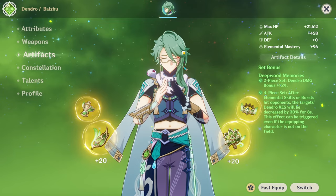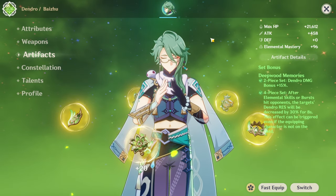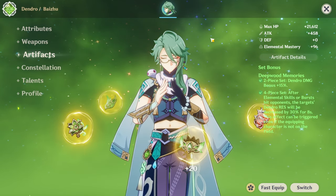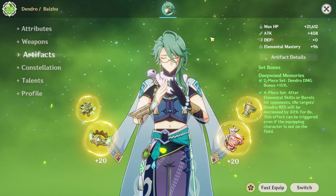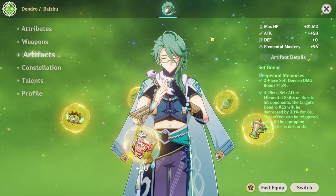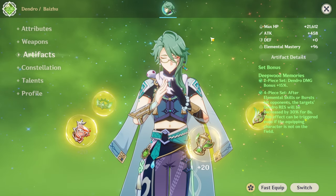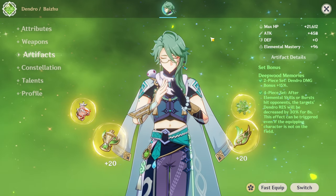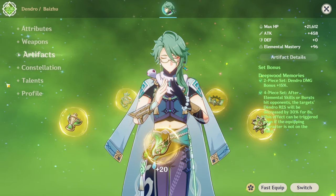As for artifact set, I gave him Deepwood Memories. I use him on a Neuvilette team, that's why I give him Deepwood. If Baiju is going to be your main Dendro applicator on most of your teams, give him Deepwood. If not, you can give him Gilded Dreams. You can even give him Noblesse to increase attack for party members — pair that with Magic Guide or Thrilling Tales. Thrilling Tales with Noblesse is pretty good if you want maximum support. It really doesn't matter what artifacts you give him, as long as you give him HP% and ER.